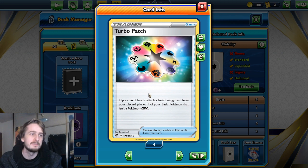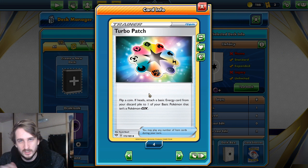We then have Turbo Patch. You flip a coin — if heads, you get to put one psychic energy from your discard pile onto one of your Pokémon. It felt like a no-brainer because I just want to have as many energy in play as possible.